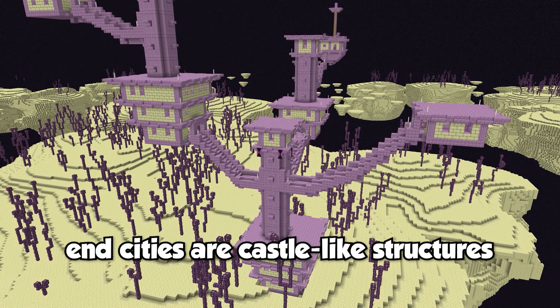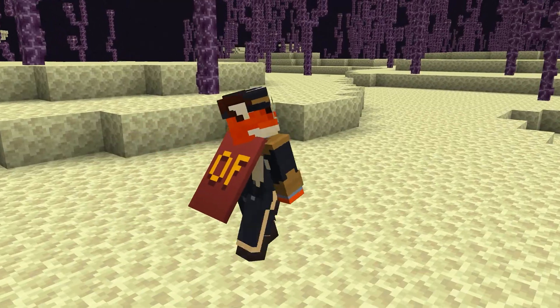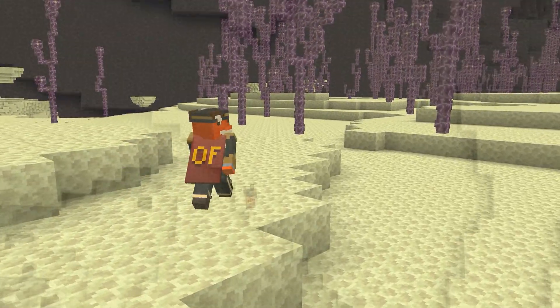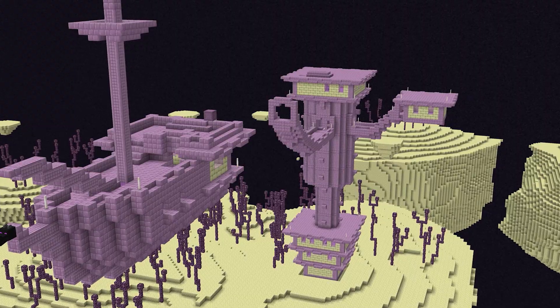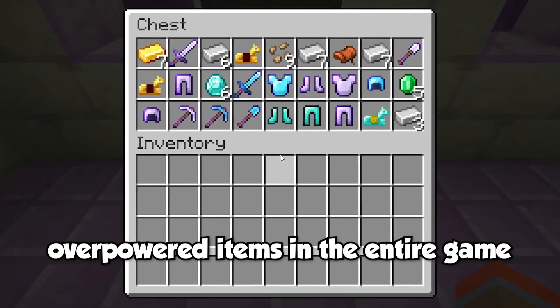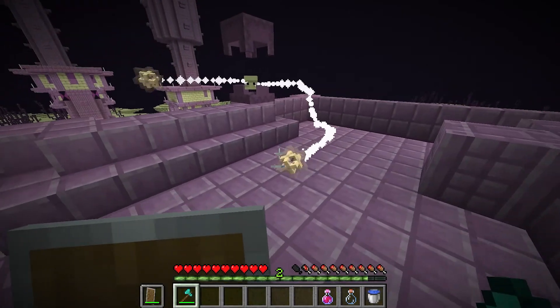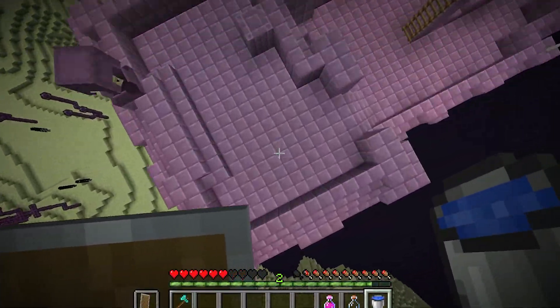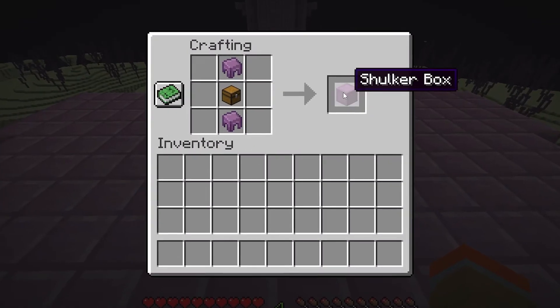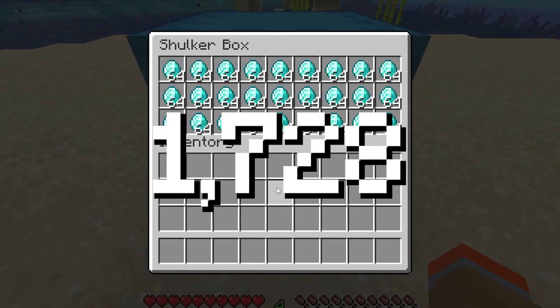Up next on the tier list we have end cities. End cities are castle-like structures that generate in the outer islands of the end, accessed by entering the end gateways after killing the ender dragon for the first time. It could potentially take thousands of blocks before finding an end city, as they're quite rare. End cities are home to shulkers, which spit out shulker bullets that deal damage and give the player levitation for 10 seconds. They also drop shulker shells, which allow you to craft shulker boxes — the best storage in the entire game, storing up to 1,728 items in a single inventory space.